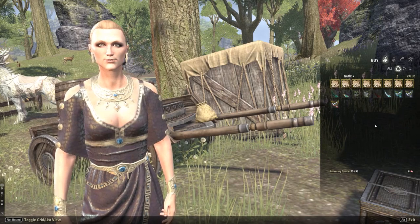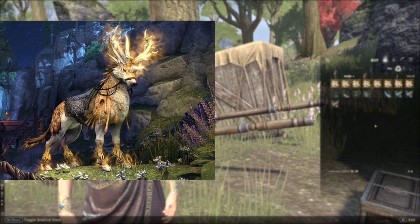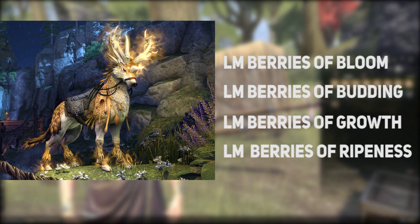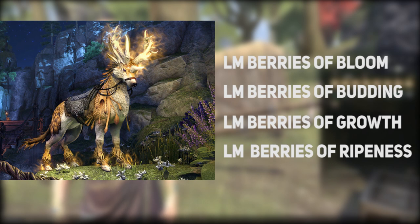Moving on to the Luminous Indrik mount, which is in quarter two. The Luminous Indrik mount requires Luminous Berries of Bloom, Luminous Berries of Budding, Luminous Berries of Growth, and Luminous Berries of Ripeness. The Berries of Bloom were available in week one of the Anniversary Jubilee, then week two, week three, and week four. There are not four separate events in that quarter — just the Anniversary Jubilee with berries available in each of the weeks. Also, the mount name is in the front of the berry name, so Luminous Indrik berries say 'Luminous Berries of Bloom.'